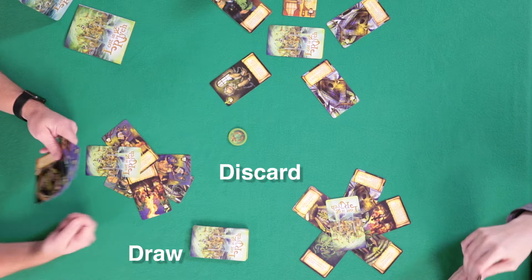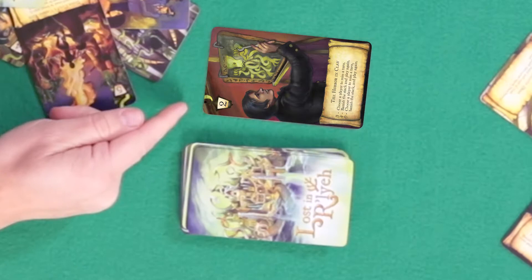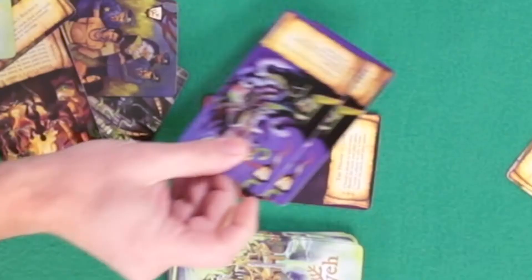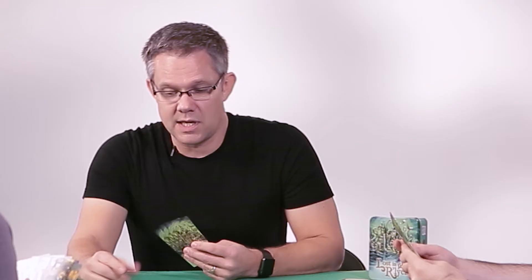Basic gameplay is super simple. We'll go around the table, playing and then drawing back up until the end of the game. There's a draw pile and a discard pile. When the draw pile's empty, you can play anything you want. After that, you have to meet or beat what's on top of the discard pile, or you can always play an event card. You can also play cards in sets as long as they match. So since Lisa played a two, I can play a three, and since I have two threes, I can play them both at the same time.